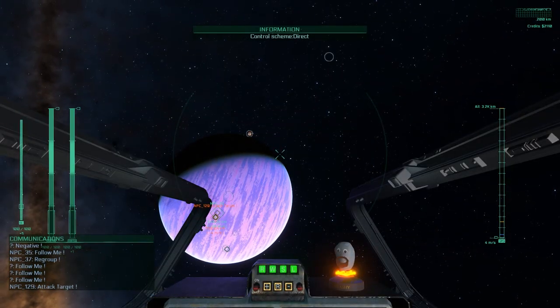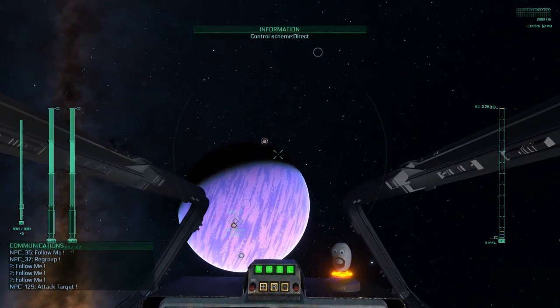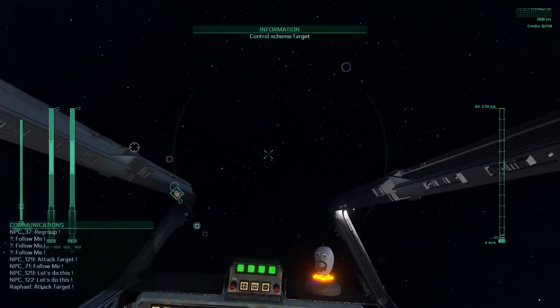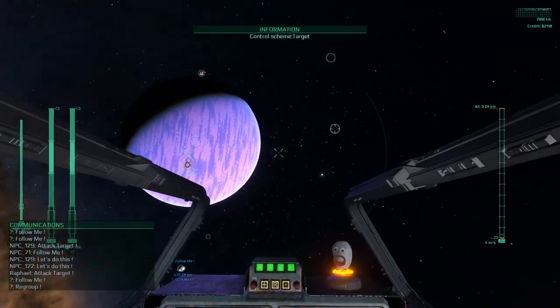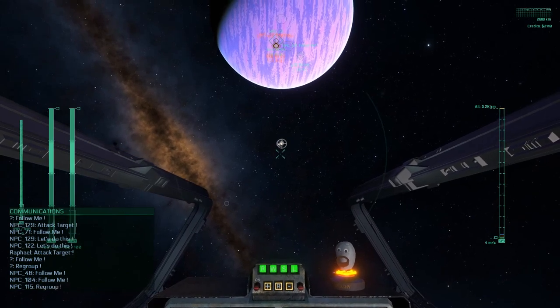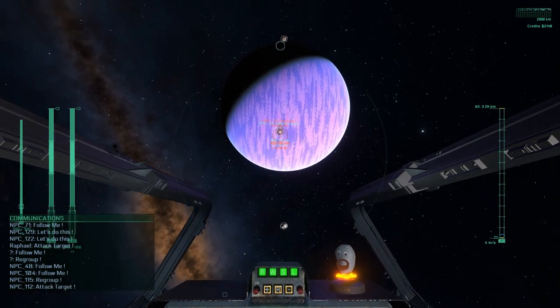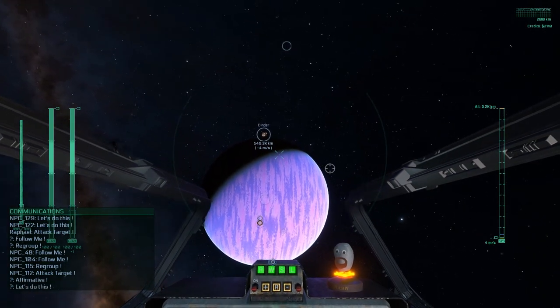This patch introduces a new control mode. The old control scheme is now called direct control. In direct control your mouse moves the crosshairs directly. The new mode is called control scheme target — your mouse now moves a separate cursor, and the crosshair follows this cursor. The new mode is much better suited to control larger and slower ships because you don't have to move the mouse constantly to perform longer turns.